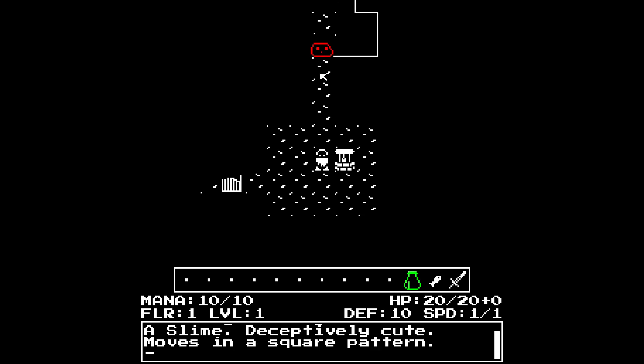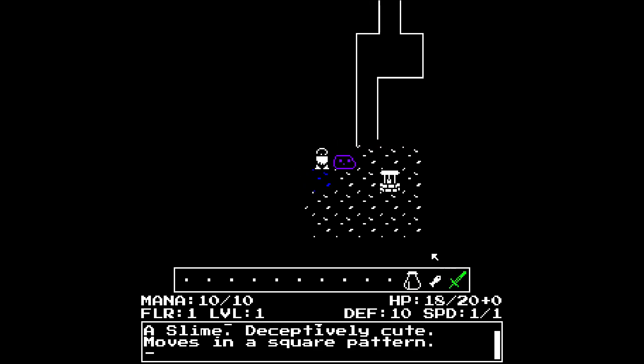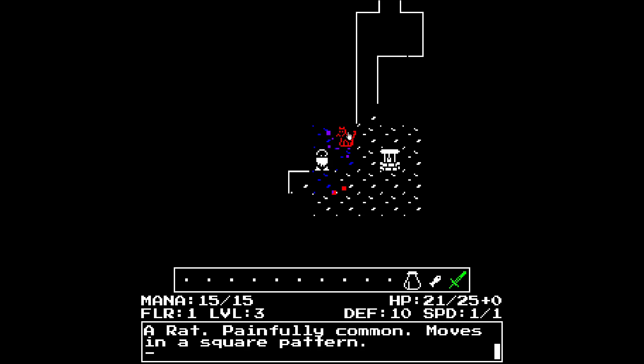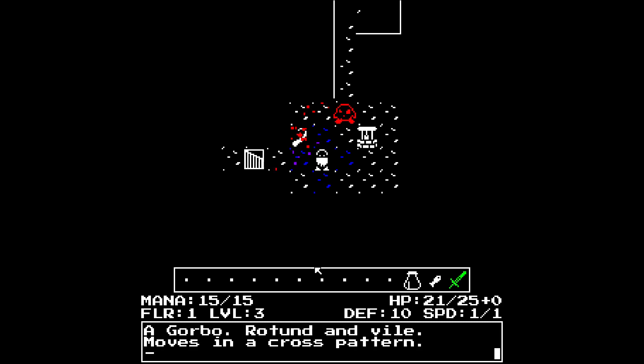Slime - deceptively cute, moves in a square pattern. A rat - painfully common, moves in a square pattern. What does a square pattern basically mean? Does that mean that's how he attacks? A garbo - rotund and vile, moves in a cross pattern.